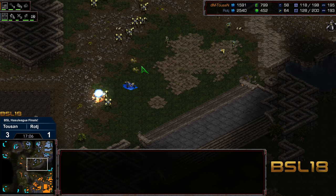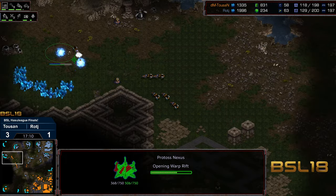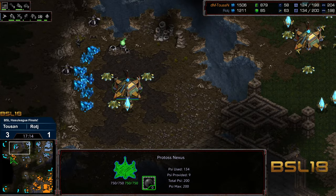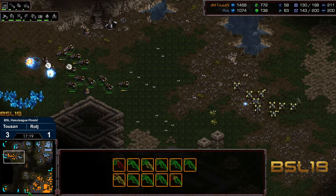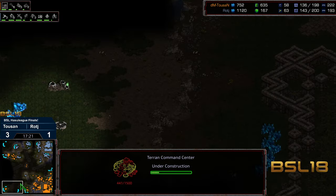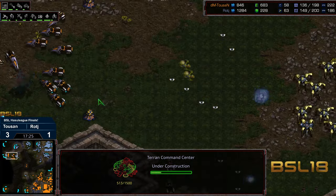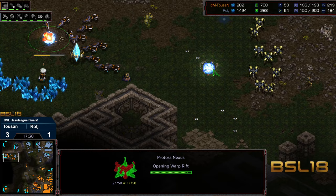Does Raj have enough to resupply? Vultures streaming across. They were able to wipe out top left — they did not spot that base, which is not saturated — so it looks like Raj is still held to four bases versus three, as the six o'clock base and bottom left are now in Tucson's favor. Some great psi storms in that previous engagement from Raj.